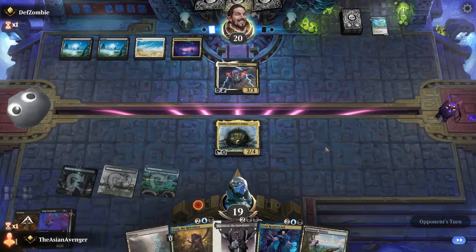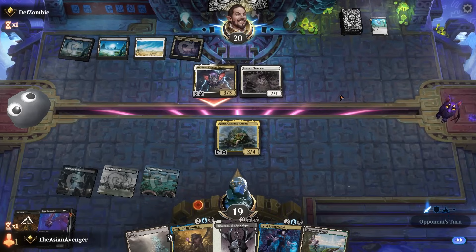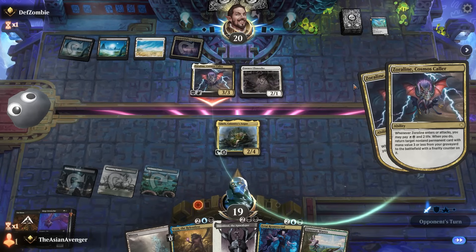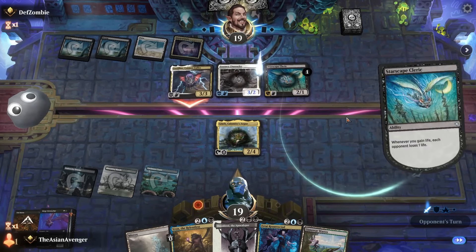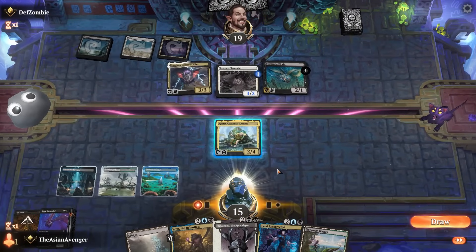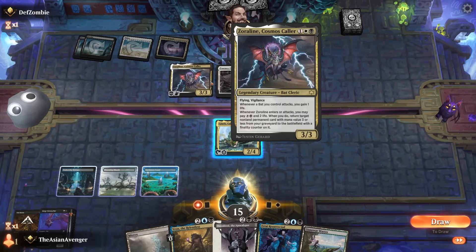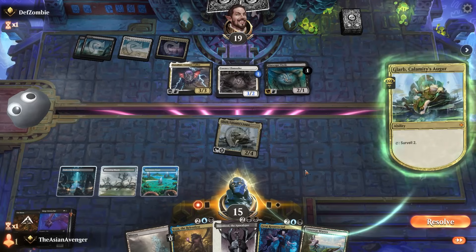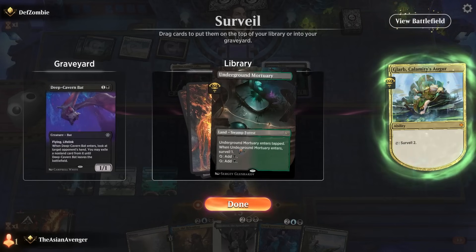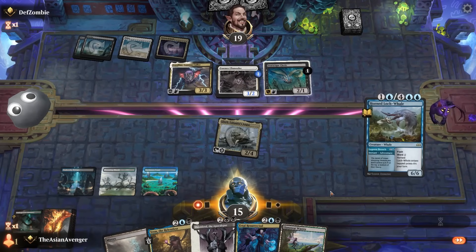They're playing Essence Channeler — actually pretty good for the opponent. On the bright side, I have an exiling effect, but I don't think I have a way to make my opponent lose life. Oh wait — they can just keep paying with Zoraline. So let's go ahead and throw away some bats, as a bat deck would.